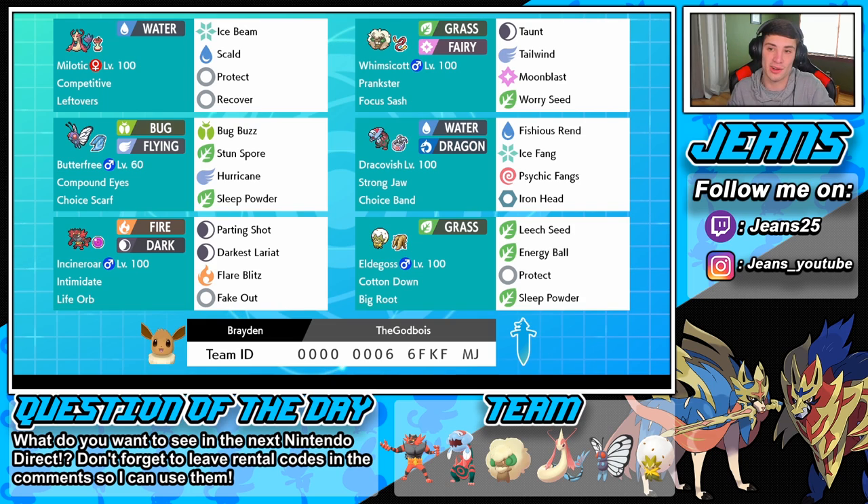This team has a Whimsicott on it for that speed boost with Tailwind, and it has a Taunt — I really do like Whimsicotts with Taunts. It also has Focus Sash so it doesn't go down in one hit. We have a Competitive Milotic, which has been pretty big in this new season considering all the Intimidate Pokemon rolling out, especially with that Incineroar.